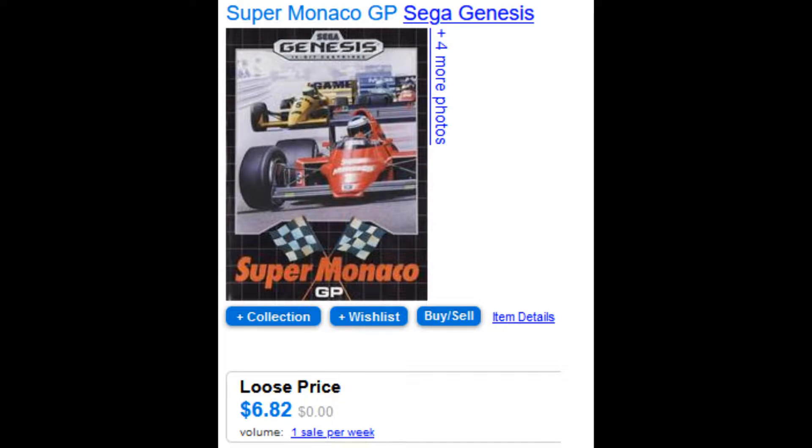Next we've got Super Monaco GP for $6.82 — always a fan favorite with lots of replay value and speedrunning capabilities. I picked it up recently and there's a lot of bang for your buck. It was one of the original launch titles for the Sega Genesis, coming out in North America in 1989. Some would even say the original Super Monaco GP is a better racing game than the sequel, Super Monaco GP 2 featuring Ayrton Senna.